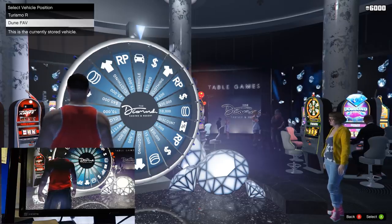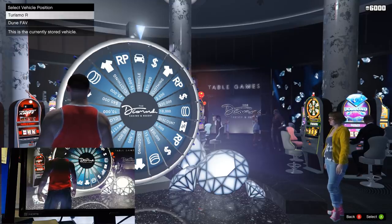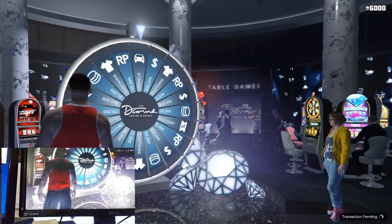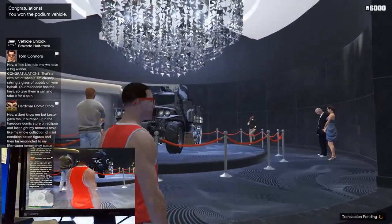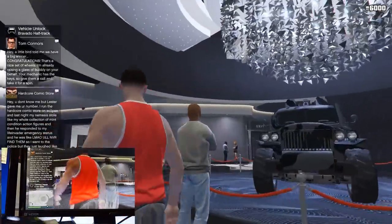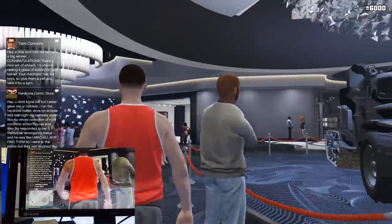One thing I forgot to mention: you need to start from an invite-only session. Go to story mode, pause, go online, then invite-only session. That way the spin wheel is reset and it's pointing at the clothing. Also make sure you have your spawn location set to last location, because this might take a few attempts.